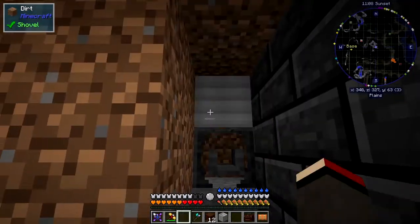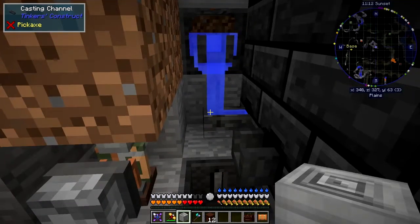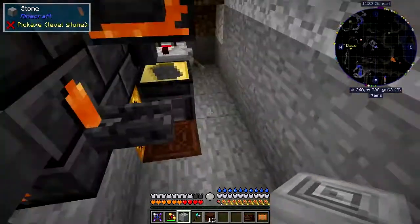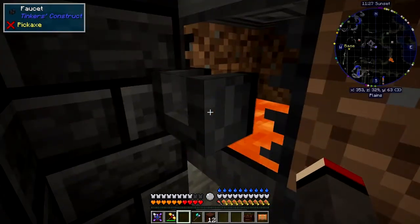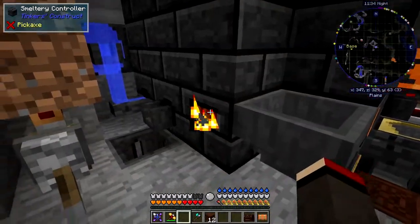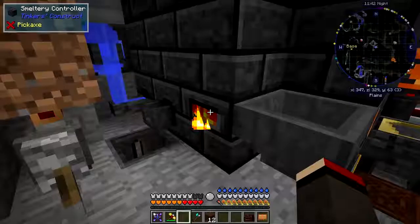What we do with these two is put them into different places. This is where I normally put water and that will fill up automatically, then I right-click that and it goes into a casting channel, into a drain, and gets fed into the smeltery. This one is lava - we can do the same thing with lava, feed it into a channel, it goes into the smeltery, and we should see lava and water coming in here making obsidian.